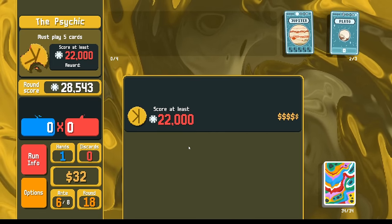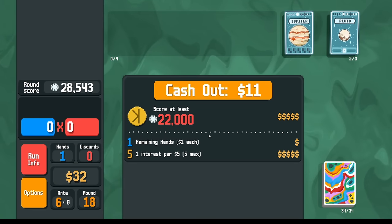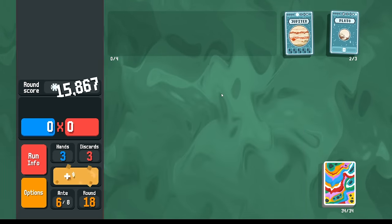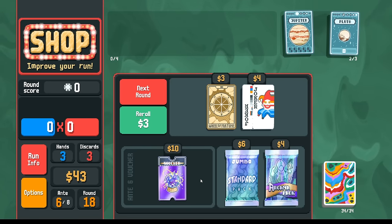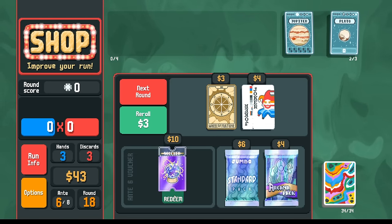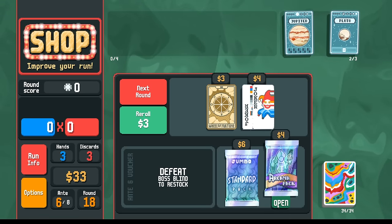We got 28,000 in the previous round. I was trying to think about whether the bonus cards matter - if it was going to be like 26,000 instead of 28,000. But it was fine. Can't use the wheel here. We can pick up Omen Globe here and maybe get Immolate. Spectral card - let's go. Aura - that is quite tantalizing.